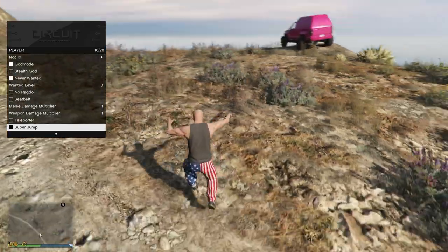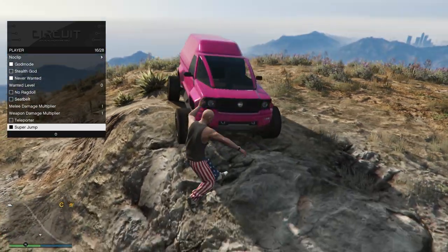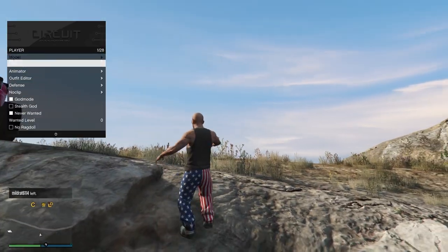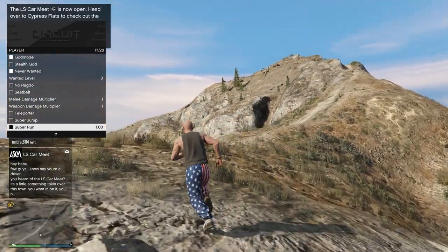You have your damage multipliers for your melee and your weapons, your teleport options here. Super jump is kind of a cool option — it makes you jump a bit higher, and usually the faster you're running forward when you jump, basically the higher you go. Coming down here, you'll see your super run option here as well.